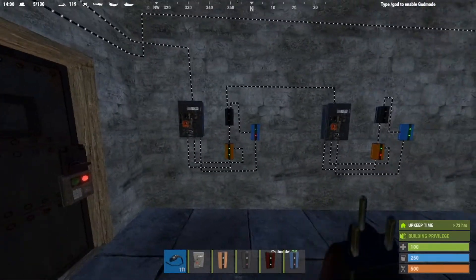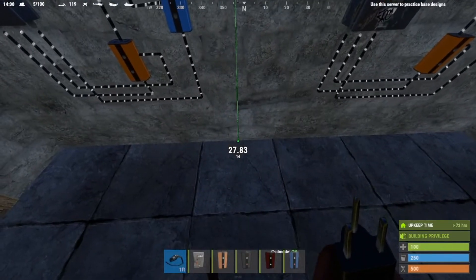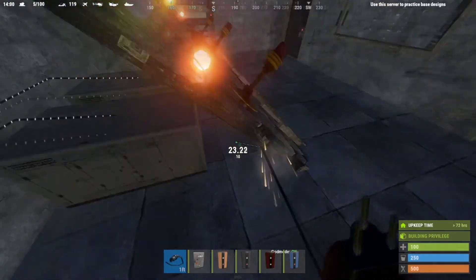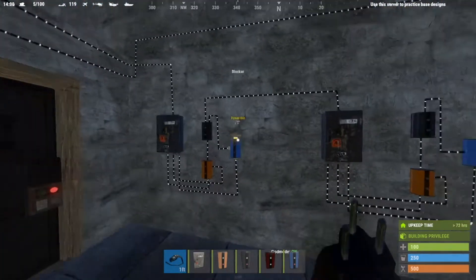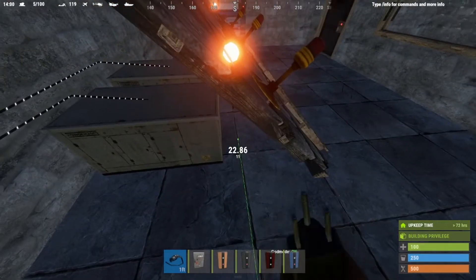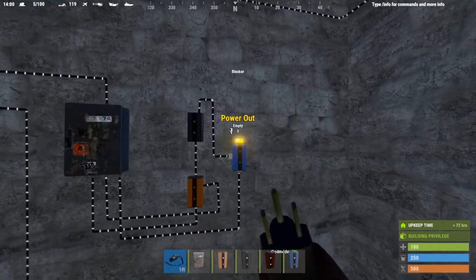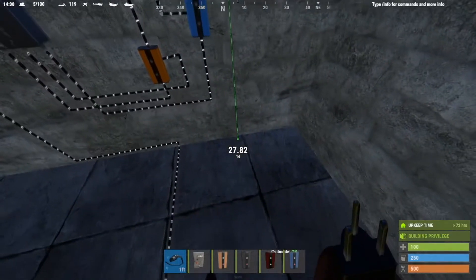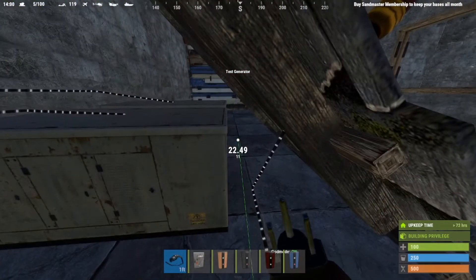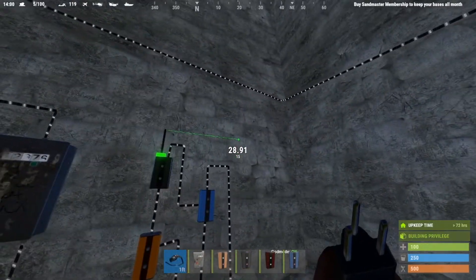Now we're going to turn this off and connect all of our output pieces to the lights. We bring the first output wire over and connect it — that's our first output. Then we connect the second output and then the third output.